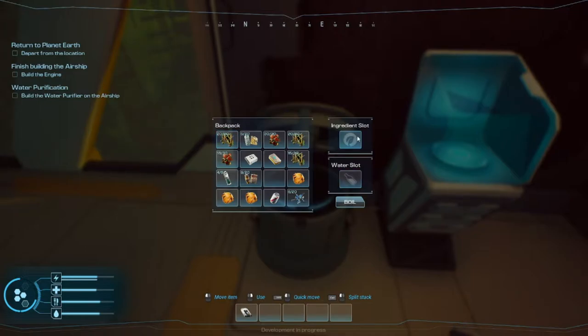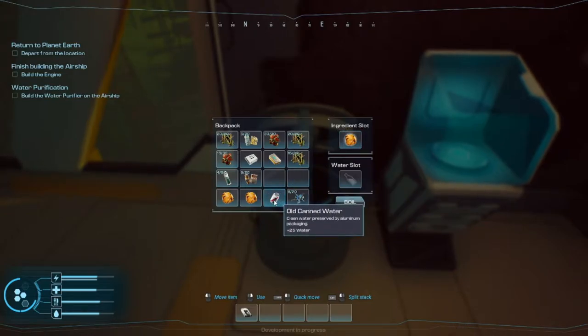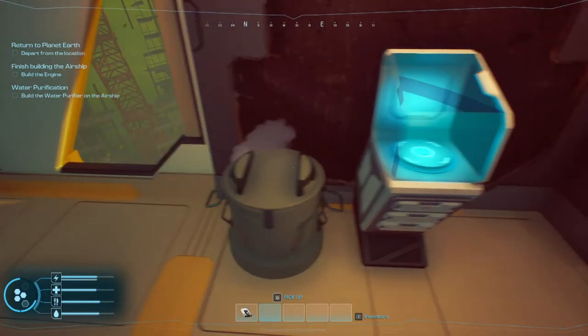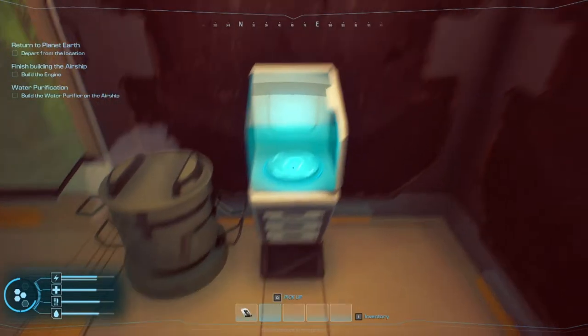Cooking station — we've got an ingredient slot and a water slot. How about we cook some lobster chili? Yes, I can use this. Meanwhile, get started on my engine, please.